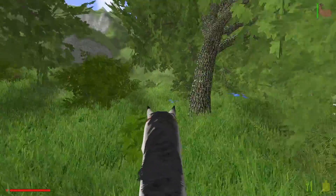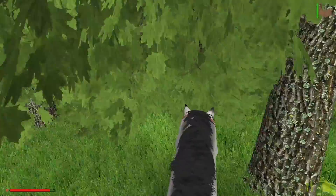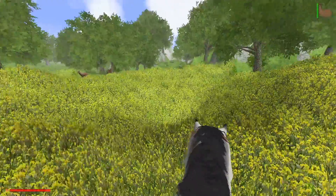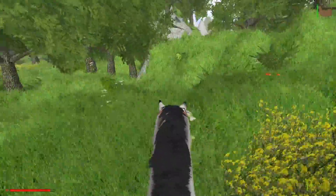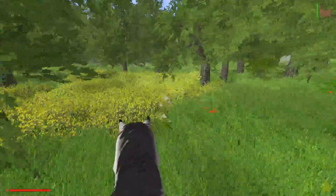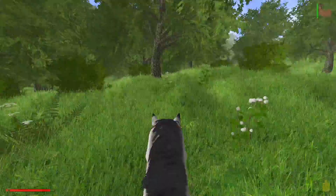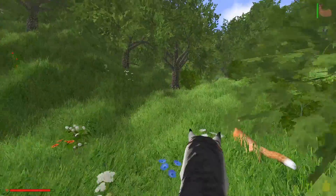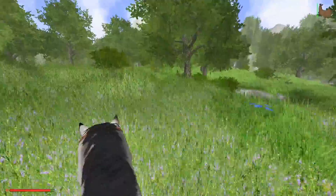There's all kinds of animals in this forest — look at all these different deer and such. Craziness right there, I'm telling you right now. I'm just going to run into a bear, I just know it, and this time we're not going to get to just walk past him — he's going to try to eat us, which is very disappointing if it happens. There's the run button! I had forgotten where that was for a minute, so now we found it. There's some fox.